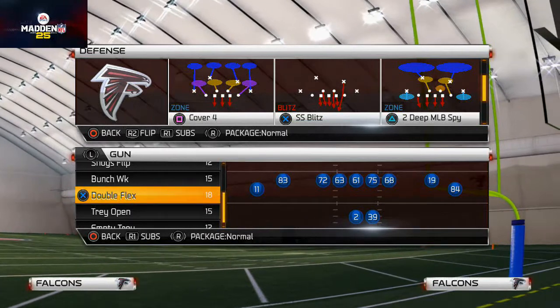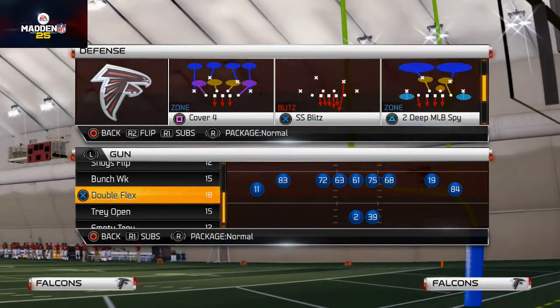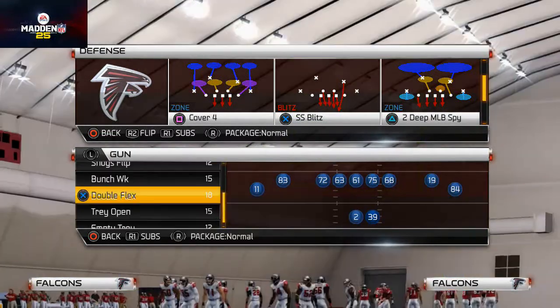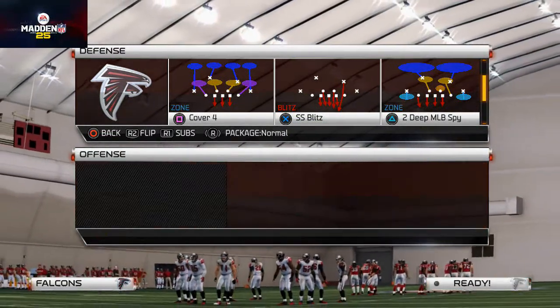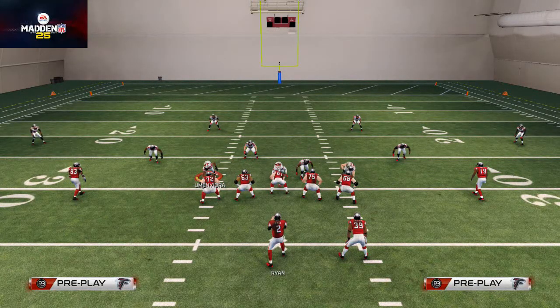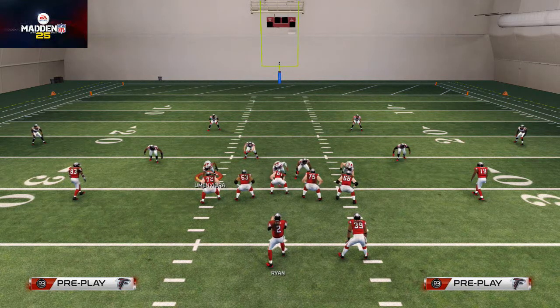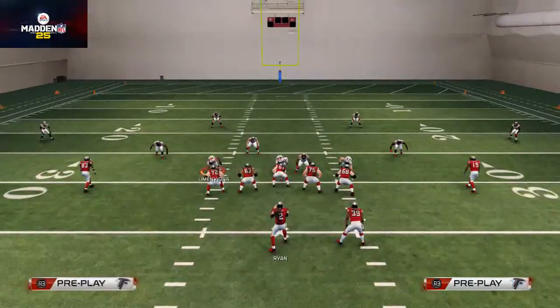What I like to do here with this play is set up a coverage defense with my team. We've been sending pressure out of the 3-4 solid and hitting it with the base play — they're used to basic rushes. Now we're going to start dropping coverage to match our pressure. To set up a nice coverage defense, I like to base a line out of this play.